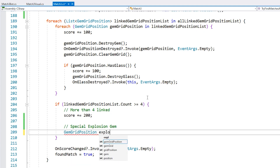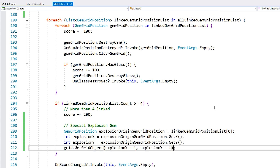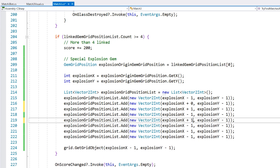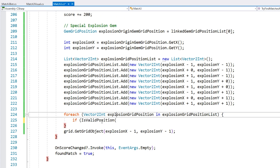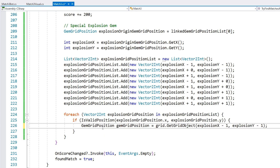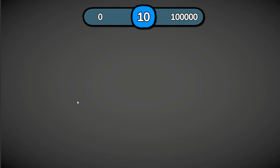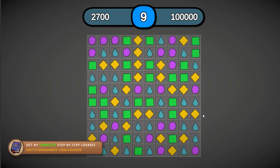Finally I added a special explosion mechanic — a bonus when the player matches four or more gems. When that happens, there's an explosion that takes down a bunch more gems. Adding that was relatively easy: just go into the code where the linked gems are being destroyed, check if it's more than four, grab the first gem and look at all the neighbors, store their positions, and try to destroy them. So now when the player or the bot matches four in a row, there's a nice explosion that takes down a few more gems.